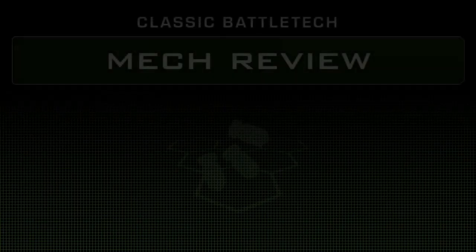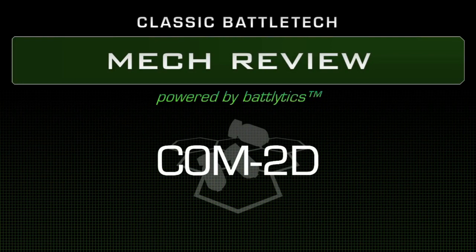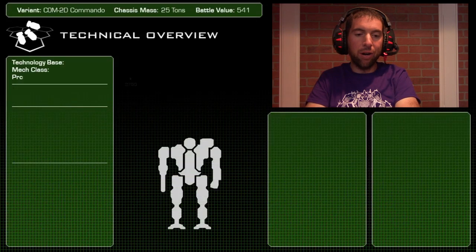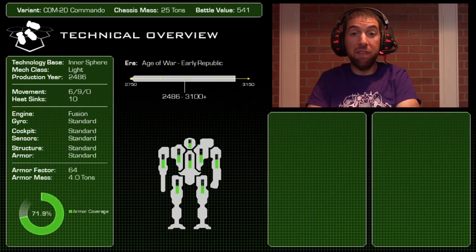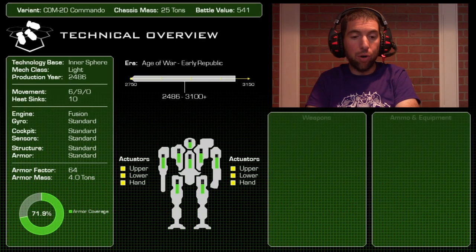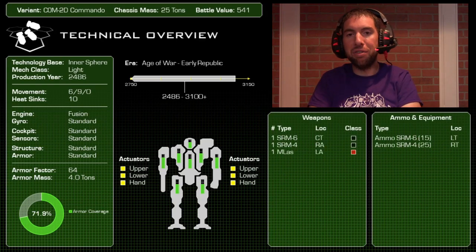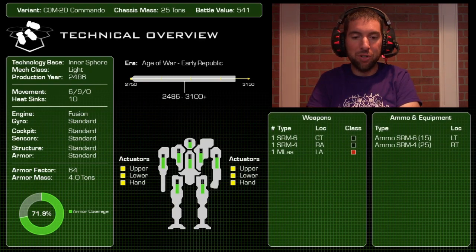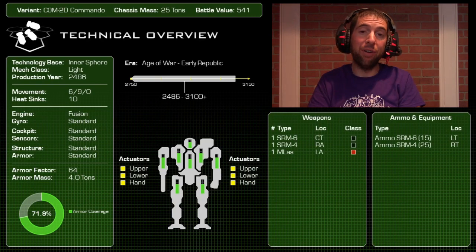Here we are — one of my favorites, the Commando. I've got one of these in my Fifth Atrium Knights and also in the Royal Stone Grenadiers, so I'm sure you've seen both of those on the channel. I just love this little guy — so much potential and yet so fragile. It's a 25-ton light mech, Inner Sphere design, with a battle value of 541.